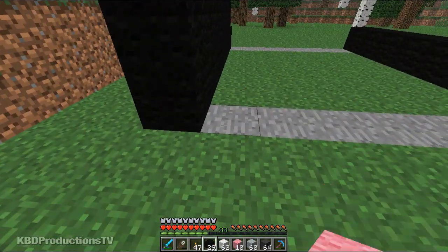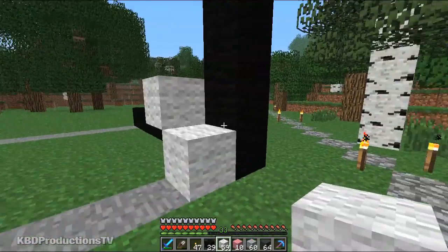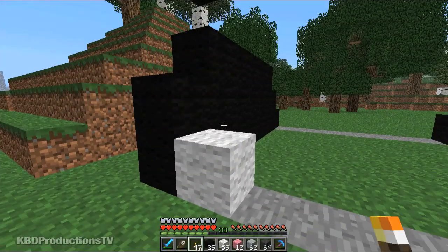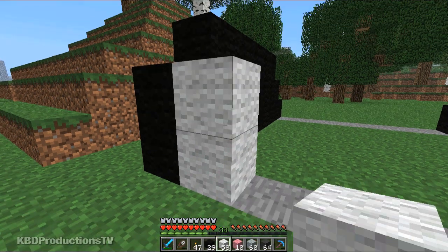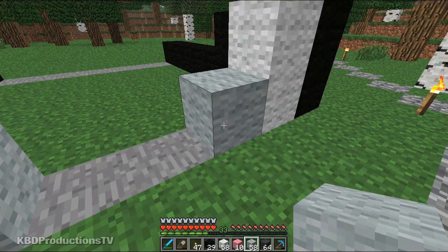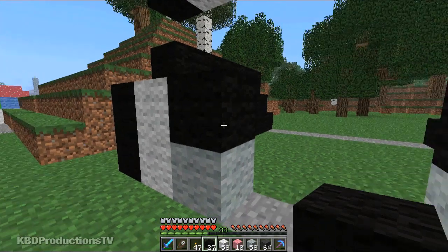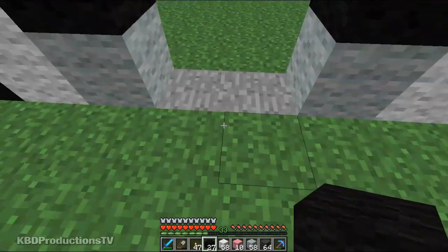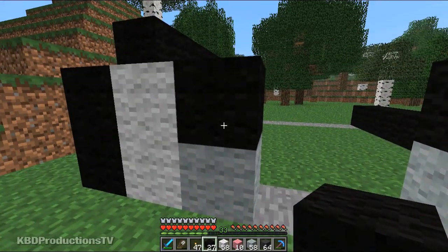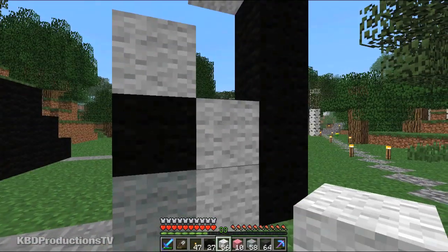This is going to be white. I just want to get some of it done before I have to go get more wool. And that's going to be white, and that's going to be white. And this is going to be white. Then we're going to go light gray, light gray, and then black — that's his nostrils. And then this is going to be our doorway. And we'll go white on top of the nose, and then the rest will be brown.